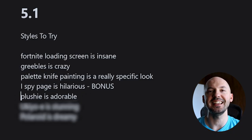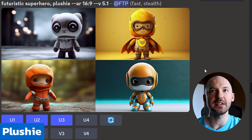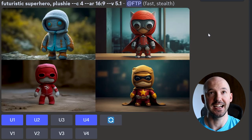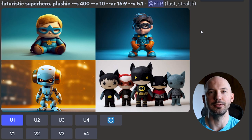Number four: plushie is adorable. Look how cute these are — number one is amazing, two is amazing, three is probably the best. That's so gorgeous, especially with that background, the outdoorsy feel, the lighting. And number four is a cute little robot as well. With a little bit of chaos you can get some cool pics. Bump up the chaos, bump up the stylized value — you're going to get a little weirder, but you might find what you're looking for.